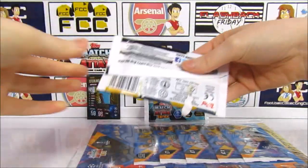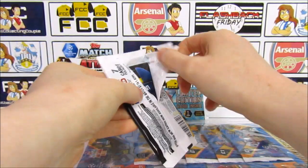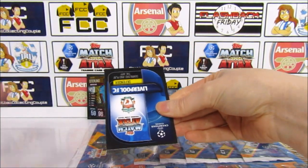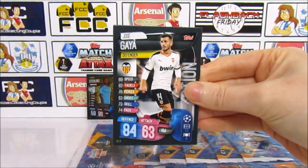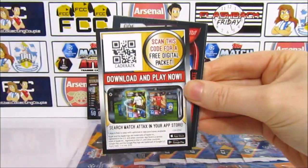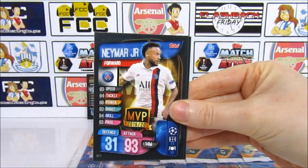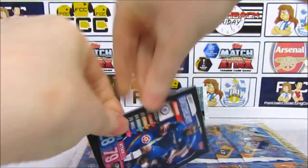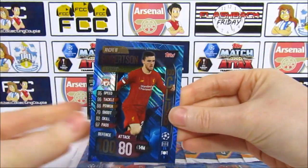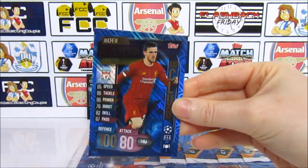Okay, the final pack before we go on to the limited edition pack — that came off really easy, so that's a bonus. Will this be the Hundred Club pack? I hope so, because we haven't managed to get one yet. Liverpool Defender — good odds! Okay, we have a Gaya and there's the code. Then we have a Boateng, Ismaily, Neymar, a Batshuayi, and Corona.